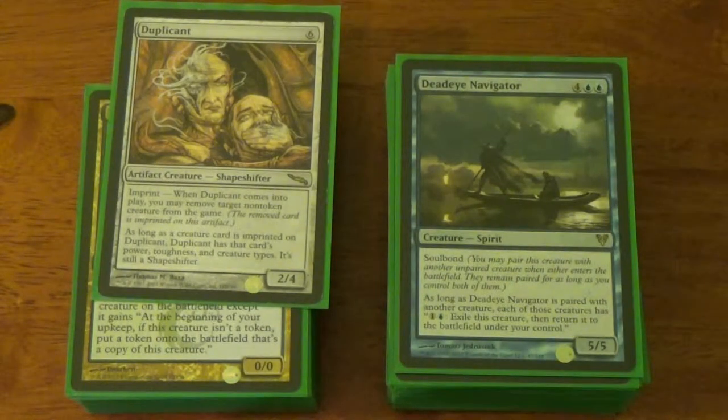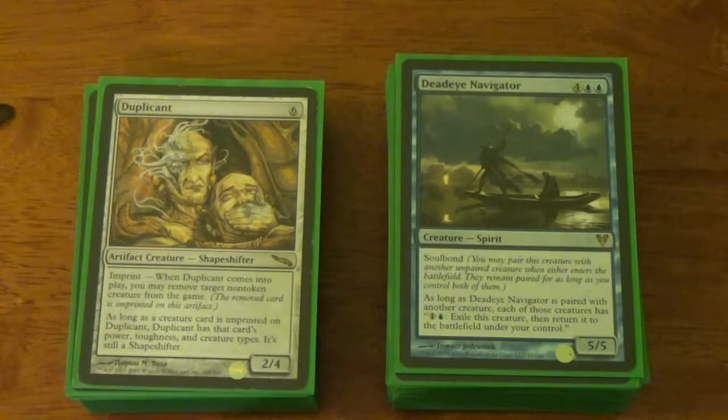Duplicant — oh my god, it's like these two are acting in cahoots with each other. They soul bond together, and for two mana I can exile a non-token creature. That's a pretty strong little synergy. Same with Acidic Slime. Clever Impersonator or Phyrexian Metamorph if I want to reset him. A lot of different uses — Duplicant is a fantastic spot removal slash creature on a stick.